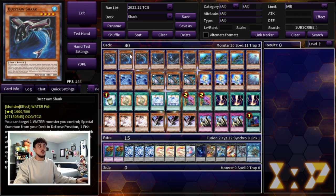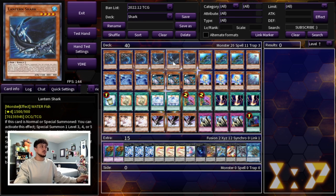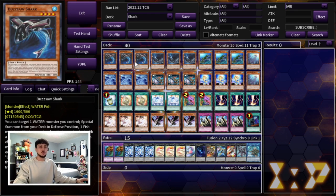We're starting off with three Buzzsaw Shark of course. Buzzsaw is your one card combo - you normal summon this, you get another level four, two level fours equals Bahamut Shark and that equals Totally Awesome. Just the most simplistic combo you can do, so you have to be playing three Buzzsaw Shark. Three Lantern Shark as well - Lantern's really good in combination when you have other cards in your hand because you can special summon a level three, four, or five water monster from your hand when he's normal or special summoned. He's not your best normal summon but Buzzsaw Shark is always going to be your best.